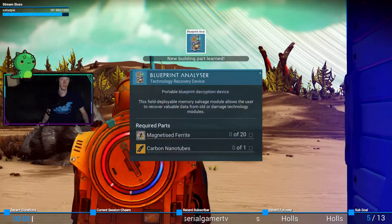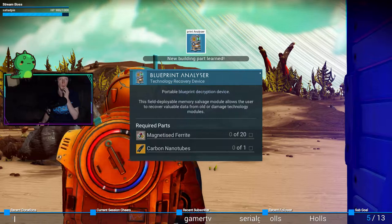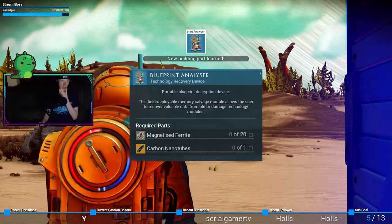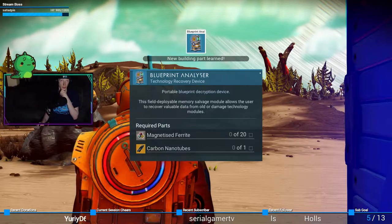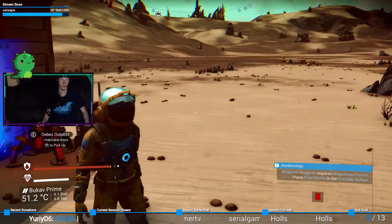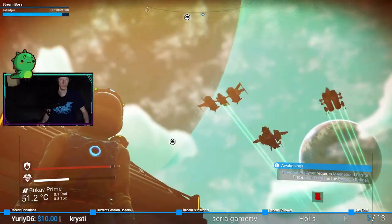Blueprint analyzer — portable blueprint decryption device. The field-deployable memory salvage module allows users to recover valuable data from old or damaged technology models. Okay, nice.